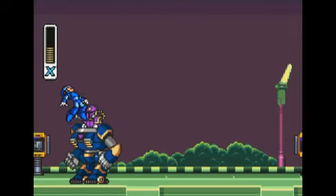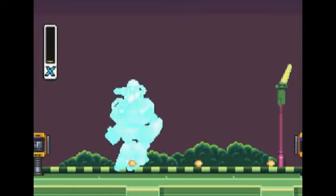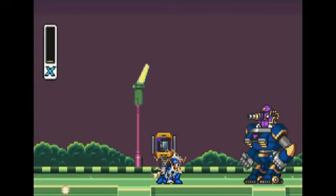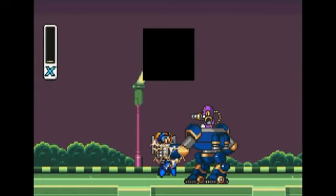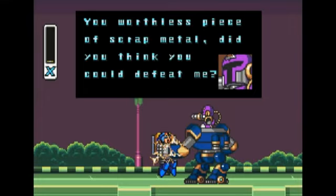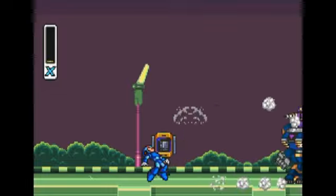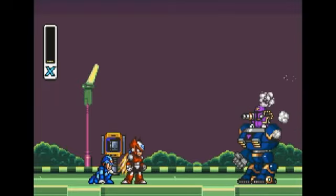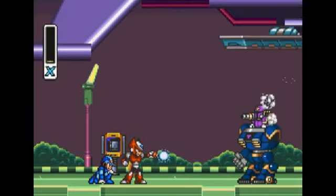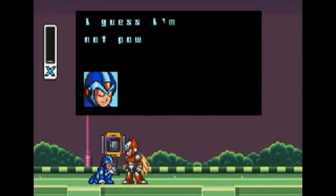Basically, the first time I played this I was a bit confused. I thought this guy can't be for real, he's too difficult to kill. But then you realise it's all part of the story — he grabs X and shakes him about a bit. You worthless piece of scrap metal. And then suddenly, BOOM! Along comes Zero. Get off him. Zero makes him poop himself and fly off. Get out of it, Vile!